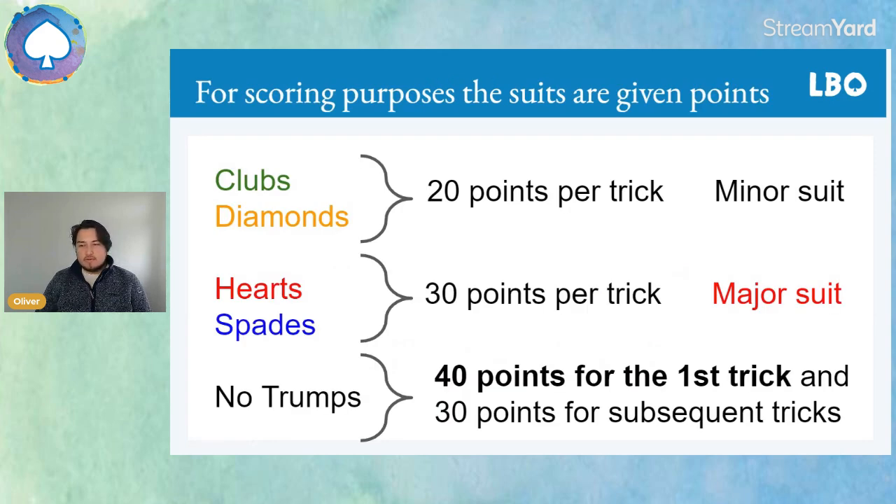For the purposes of scoring, suits are given different point values. No trumps can be trickier — the defense might be able to run a long suit against declarer — so it's given the wrinkle of 40 points for the first trick and 30 points for subsequent tricks. The majors, spades and hearts, are 30 points a trick, and clubs and diamonds are 20 points a trick.